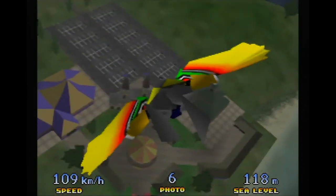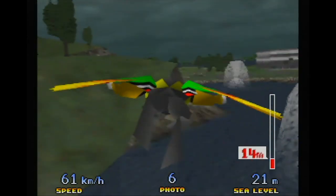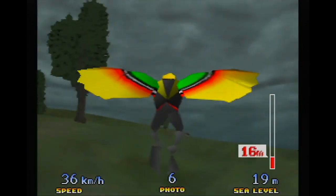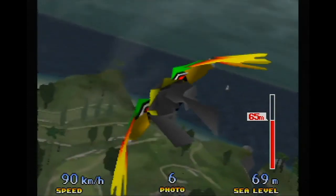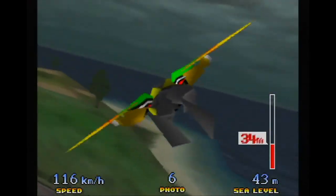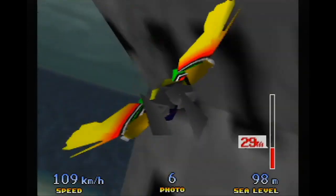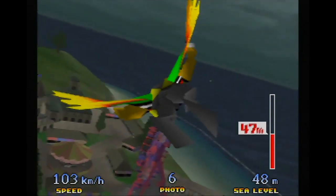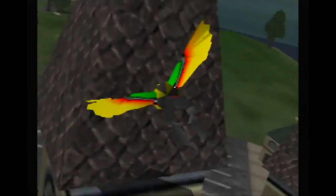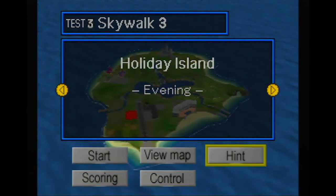Arcade physics is a hilarious term to me because it just means unrealistic physics — this game still has physics, it just doesn't follow real-world physics. Arcade physics is basically just physics that would make the world more fun. We killed Hawk twice — he's done. When landing, press B to flap your wings, straighten your body, and descend. You cannot land on steep slopes. Let's go to the second level of our pilot's license — and we're going to try Kiwi.